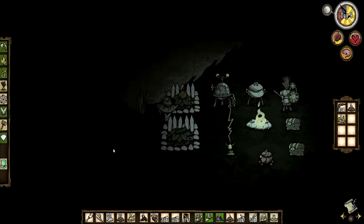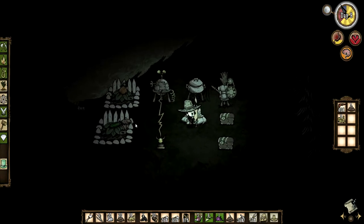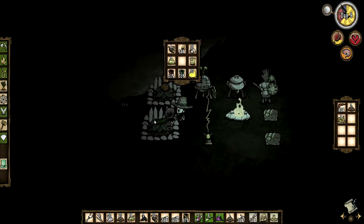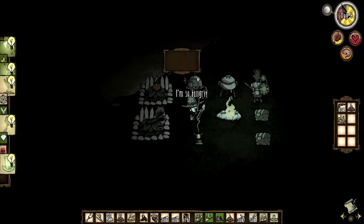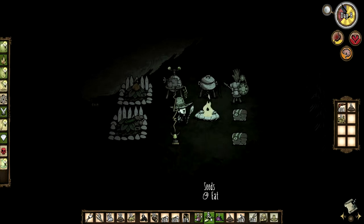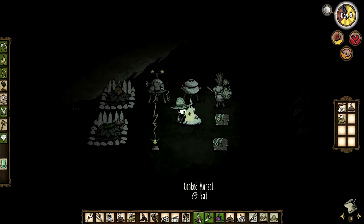We have got plenty of poop actually, I've only just noticed. Chester, what have we got in you? A couple of good bits, a sleeping roll. Wilson's hungry. Just cook these morsels — you're going to have a bit of a nom nom nom. Just enjoy. There we go. Good old Wilson.